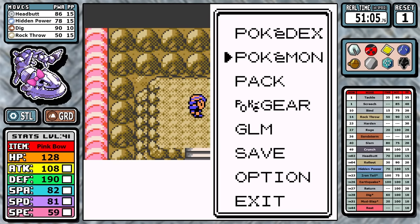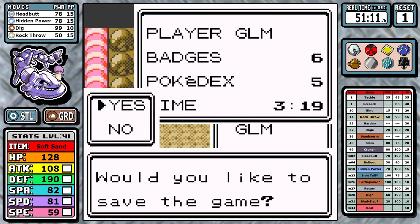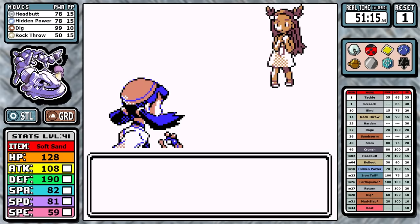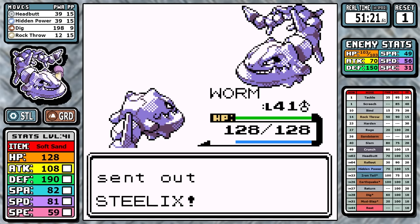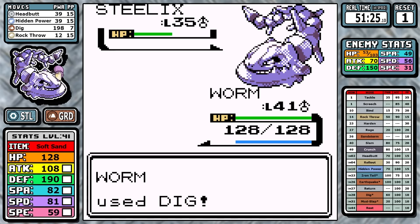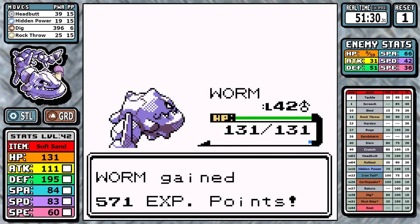I make immediate use of it and equip it for Jasmine. The only thing it really does for us in this specific situation is make Steelix a pretty much guaranteed two-hit — it smooths out the damage ranges for Dig to hit a little harder. This fight wasn't hard by any stretch of the imagination considering we're immune to Thunder Wave from the Magnemite. But if you can make something a little bit faster, there's no reason not to do it.